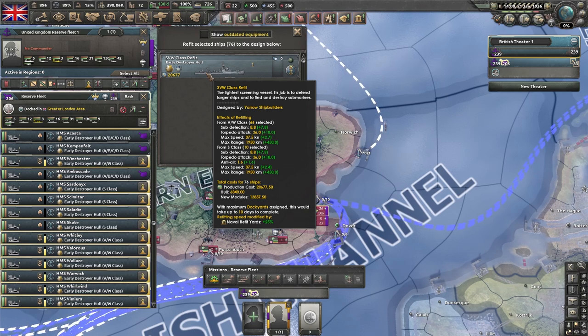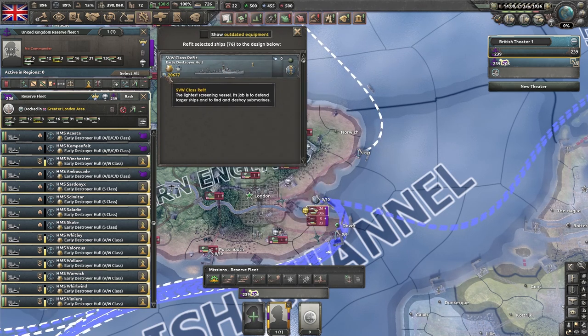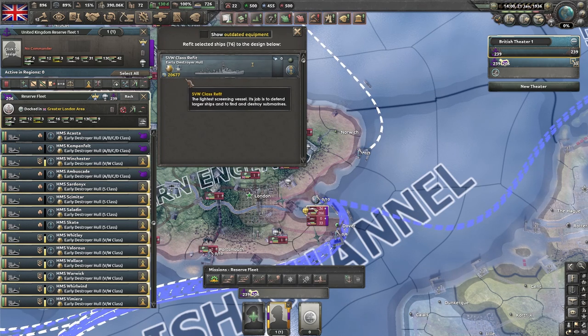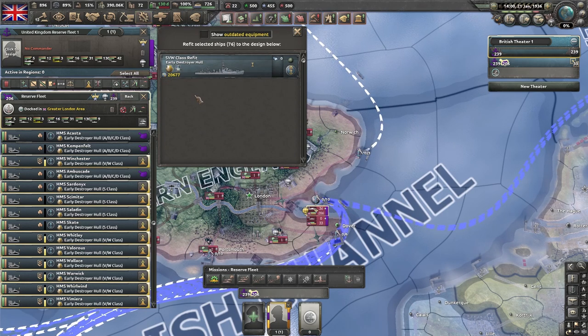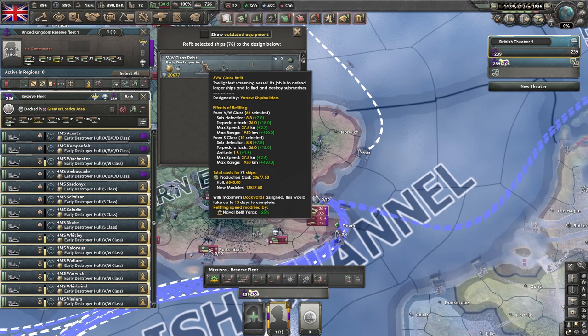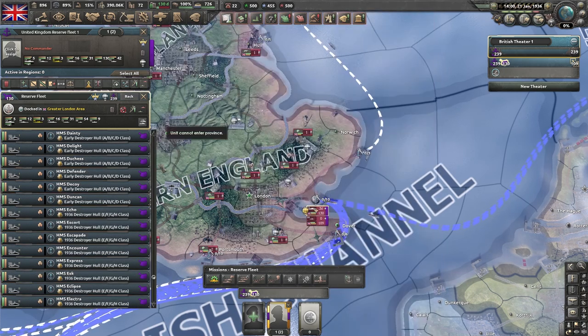Pretty huge. If you were to build the equivalent with that same production cost, you'd get something like 20 to 25 very basic destroyers with none of the sub detection, much slower. You're turning 76 ships you already have into substantially more useful ships — that's a no brainer.